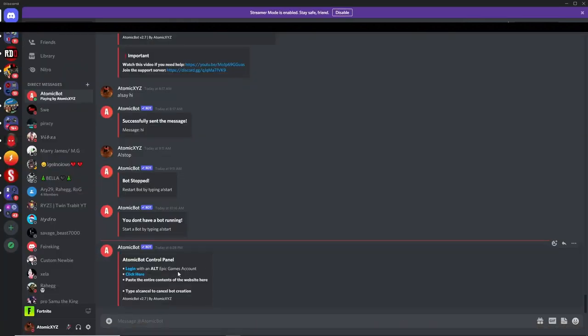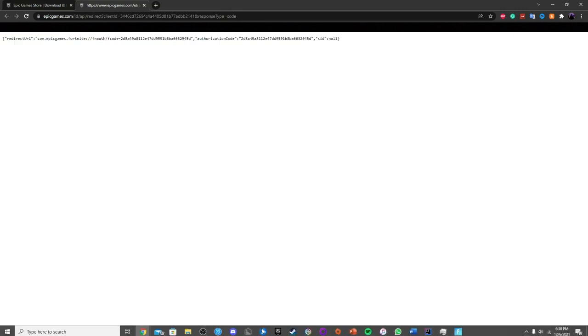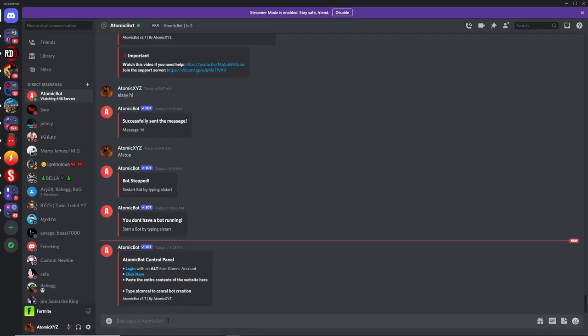Once you've verified that, click on the second link. It should take you to a page where you want to highlight the entire website — you can do this on your phone or any device — then copy it and go back into Discord and paste it in.